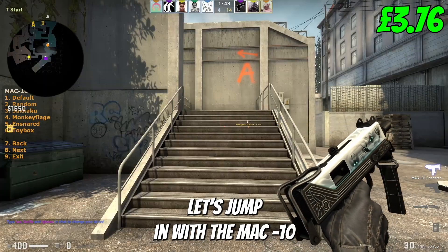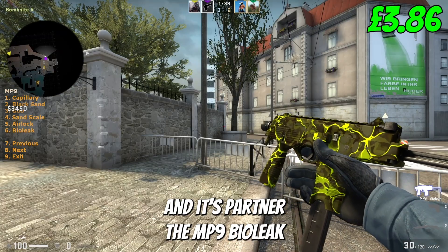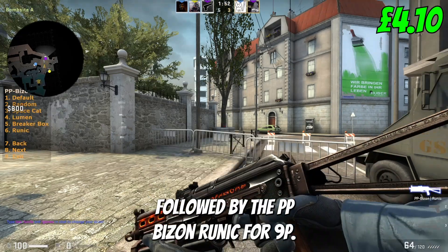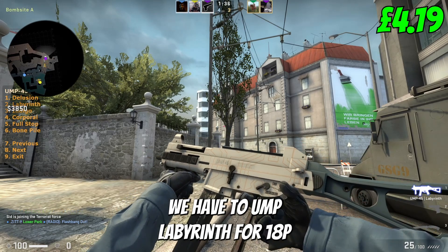Right, onto our SMGs. Let's jump in with the MAC-10 Ensnared for 10p, partnered with the MP9 Bioleak for just a penny more. The P90 Traction sets us back 13p, followed by the PP Bison Runic for 9p. Rounding up the subs, we have the UMP Labyrinth for 18p.